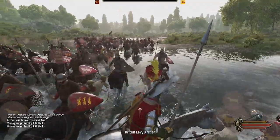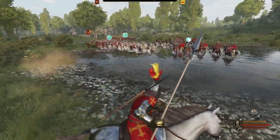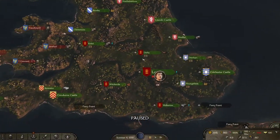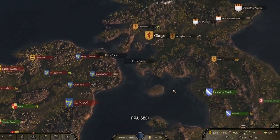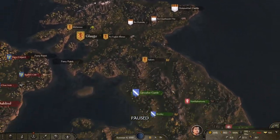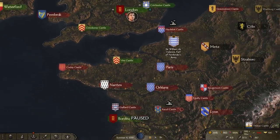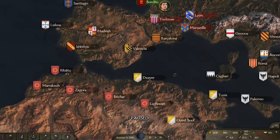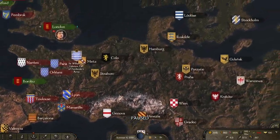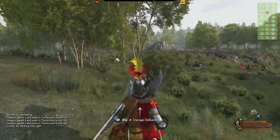Anno Domini 1259 is a total conversion mod for Mount & Blade: Bannerlord that transports you to the medieval world of the 13th century. With the help of Lemmy's amazing Europe campaign map, AD 1259 converts the kingdoms, clans, noble settlements, and troops to a 13th century Europe setting. This mod is inspired by the Anno Domini 1257 mod for Warband that some of you may be familiar with, but it isn't associated with it and is its own mod.